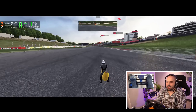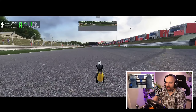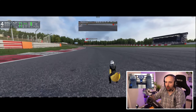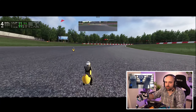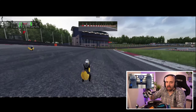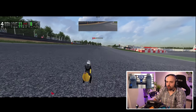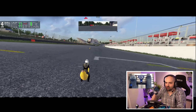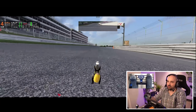Back in the day, rFactor 1 kind of fulfilled that as a sort of generic mod platform, but it never got to the extent that you've got in Assetto Corsa, where you can be going around Brands Hatch at 91 kilometres per hour in a banana against other bananas with reasonably good physics. The force feedback doesn't seem to work on this banana, but I can't imagine a banana would have that much grip, especially as it's apparently levitating above the ground. We're a bit faster than the AI here - I'm a banana pro.